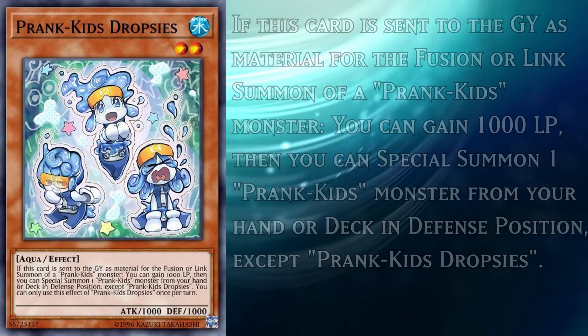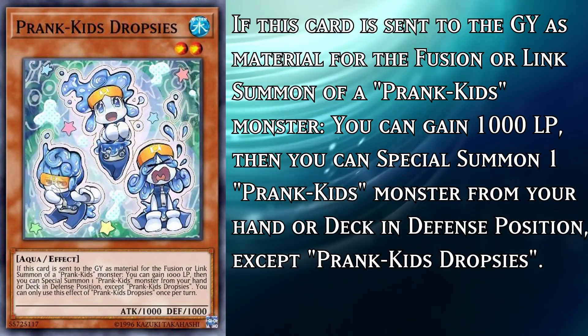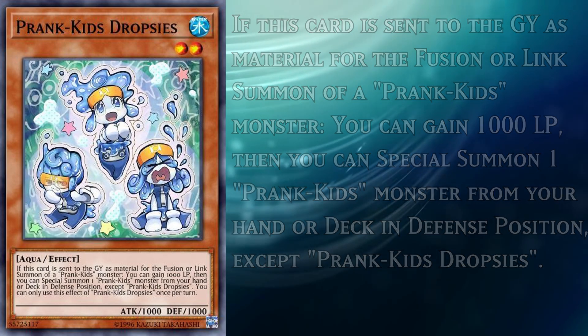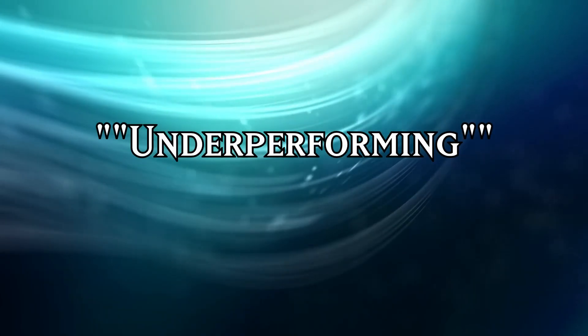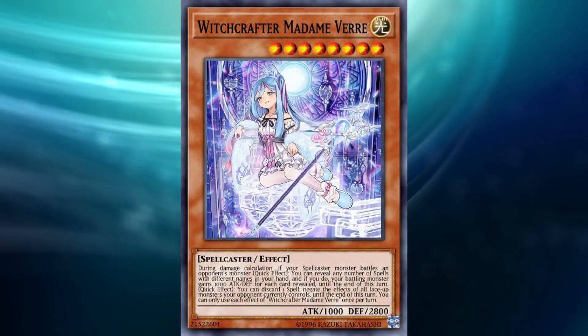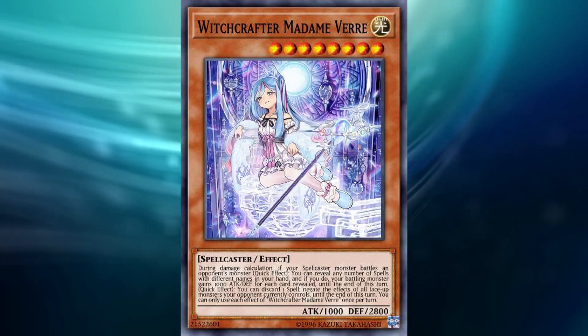As long as they don't need the effects on the field of their normal summon, you can just throw this package into the deck to give them protection during your turn. And so, which underperforming deck will be getting the treatment today? Well, as a deck almost renowned for losing to Ash Blossom, as I know all too well from experience, Witchcrafters fit that bill. They'll take anything to make it so that you don't actually need to fear starting your combo.